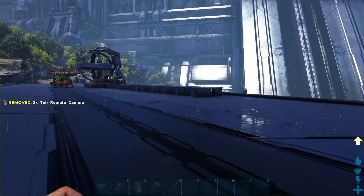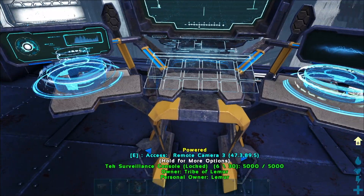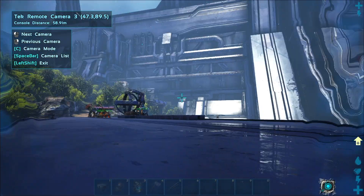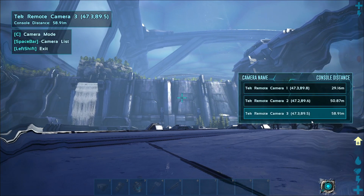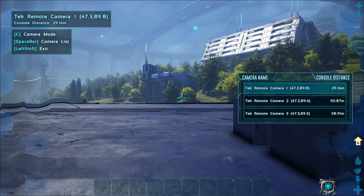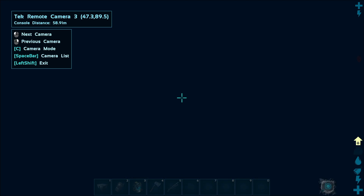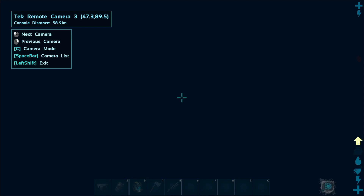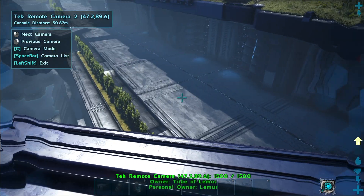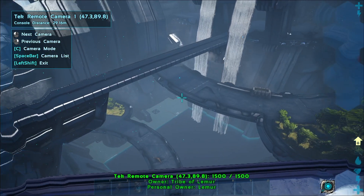Then walk up to the system, access a camera — you can see I'm on camera three. You can look around and see the camera list, so you can change cameras. I can switch to camera one, which was the one right by the entrance. The cameras are a little slow to respond, but on camera three you can right-click to look through it and see everything you need.